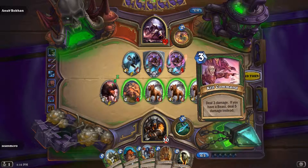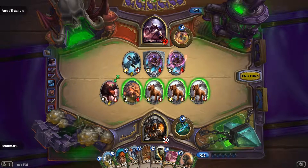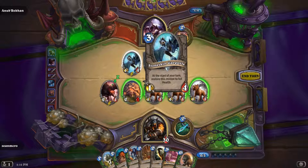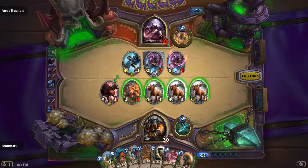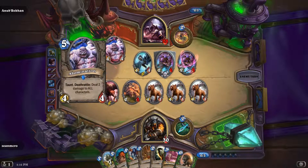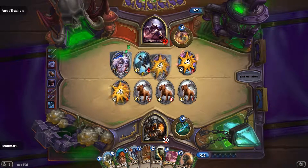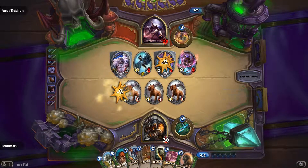Got Dire Wolf Alpha, Kill Command, and Savannah Highmane — not too bad. Guess I'll end my turn for now. Abomination, not too bad. It took out my Buzzard, and there goes my Snap Jaw.